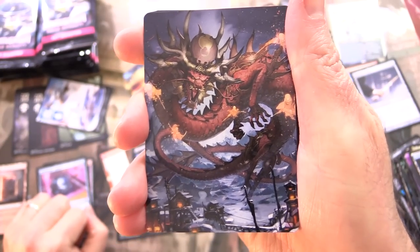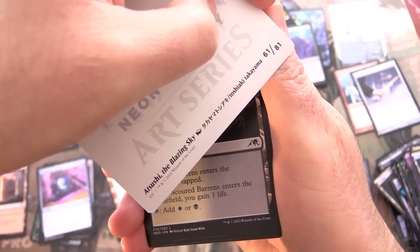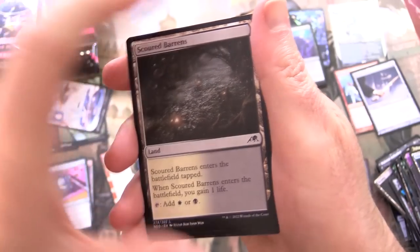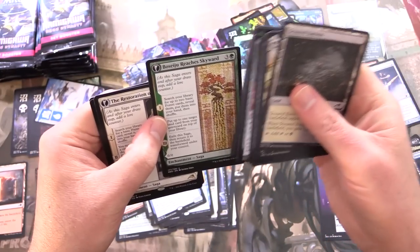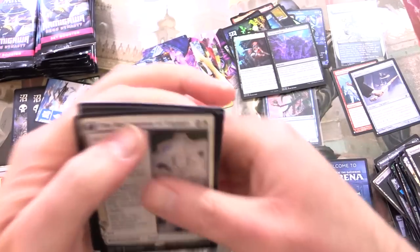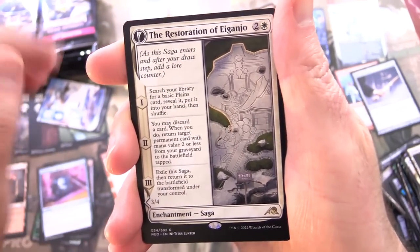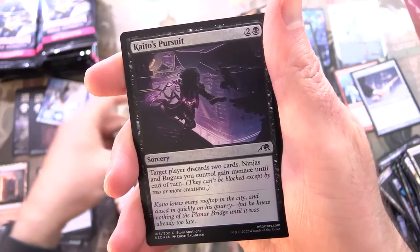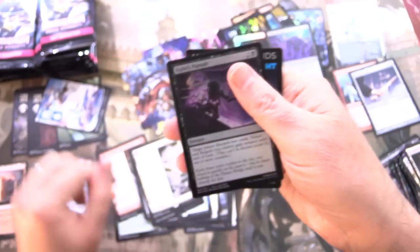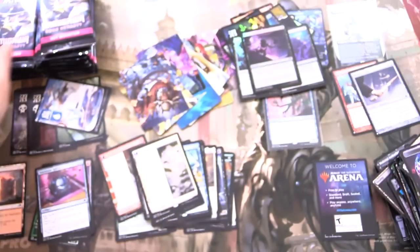Here we have a dragon with a cool crown slash helmet thing — that is Ao, the Dawn Sky, and I don't know why but I feel like eating some sushi right about now. The rare is Restoration of Iganjo, which is double-sided. We've got Architect of Restoration, a Fox Monk. Foil Kaito's Pursuit. And just a token — Treasure token.